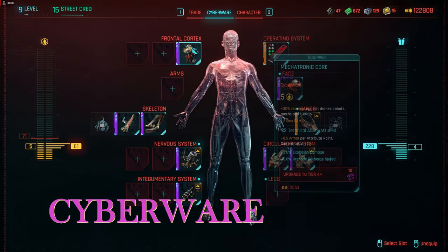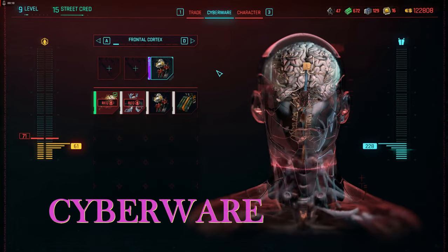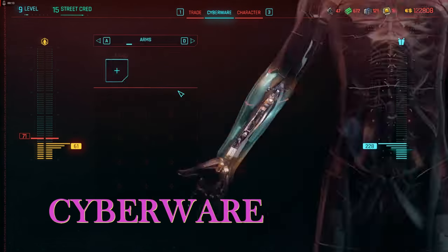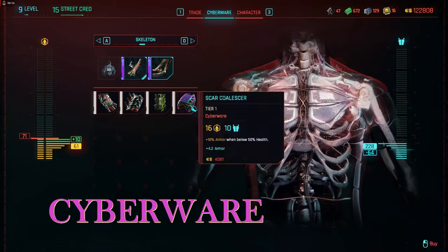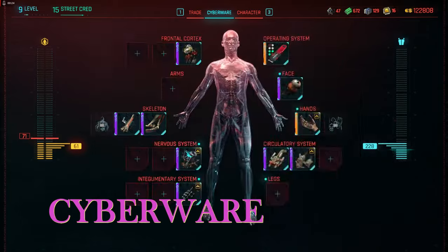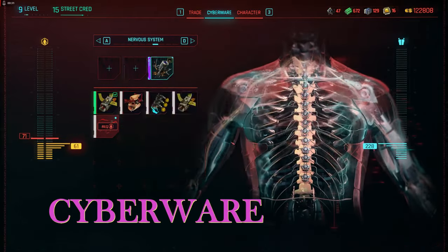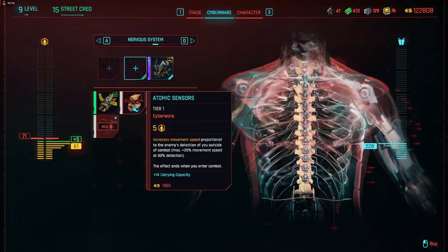With cyberware at level 9, I can still buy them at white and they're relatively cheap — around $8,000 to buy a white one and then upgrade it for free with components. Whereas if you wait until level 30 and you're buying a legendary, it's going to cost maybe $80,000 to $100,000.